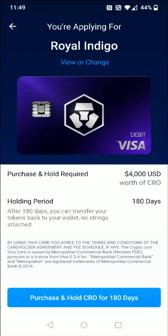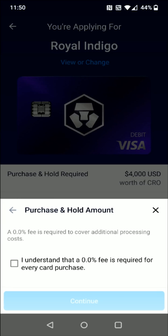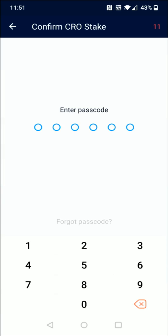I'm going to click where it says 'purchase and hold CRO for 180 days.' Then you need to select a funding option — I'm just going to use a debit card that I've linked up to my account. If it's within that 30-day period after creating your account, you're not going to get a fee on that purchase with a debit or credit card. At the bottom I'll click 'stake CRO for 180 days,' check the box confirming a 0% fee is required, then click continue and double check the confirmation page before clicking confirm and entering my six digit passcode.